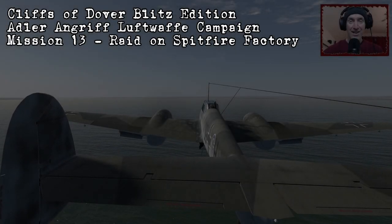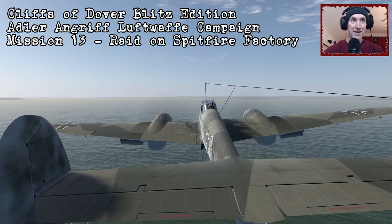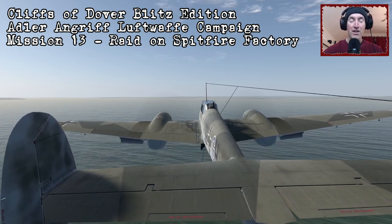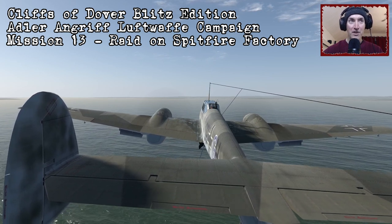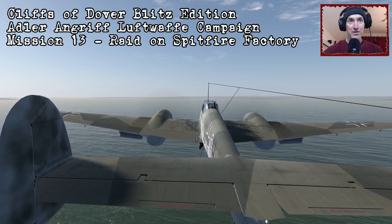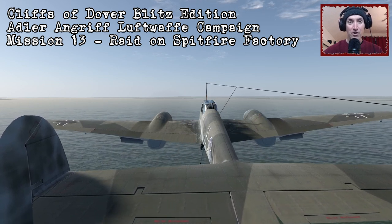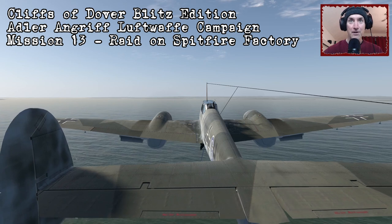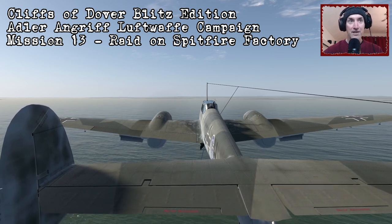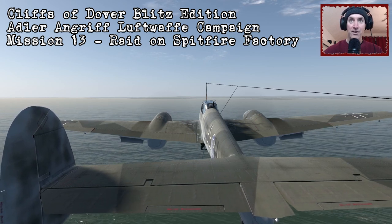Mission 13 of the Adler-Angriff campaign and it's our last time out in the BF-110 in a ground attack role. This time the target is a Spitfire Factory in a place called Woolston, which is just next to Southampton on the south coast. We're already making our way towards the south coast now in a formation of eight planes flying just a few hundred meters off sea level.